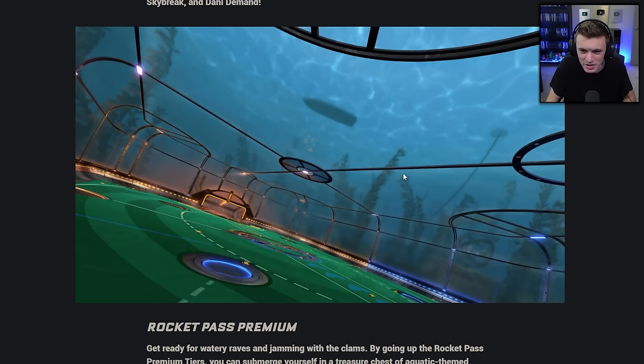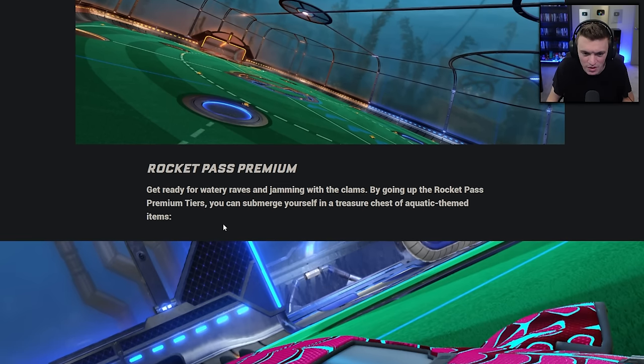Here's another picture of the map — it's very shallow, you can see a boat floating above and all the plants. It is a different area; it's not just Aquadome with a few changes. This isn't like what they did with Neo Tokyo. I think they should have just taken 'Aquadome' out of the name altogether, because that makes people think it's just a redesign with a few tweaks. I think this is actually a new map — it looks completely different.